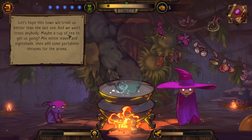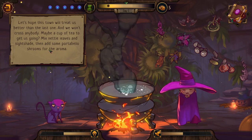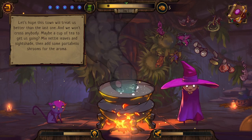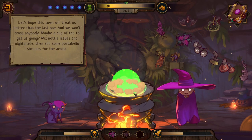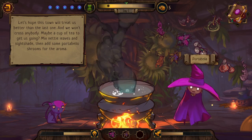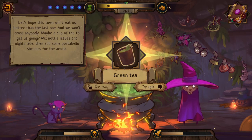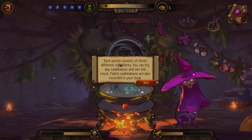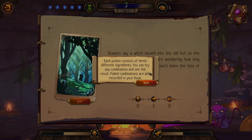'Let's hope this town will treat us better than the last one.' We make a cup of tea — mix nettle leaves, nightshade, and portobello shrooms for the aroma. Nice one — give away. Each potion consists of three different things; you can try any combination and see the results. Failed combinations are also recorded in your book, so we'll have a tab of failed combinations to reference.